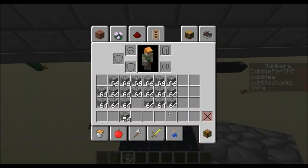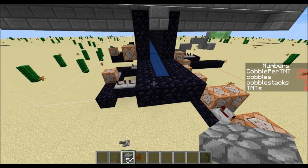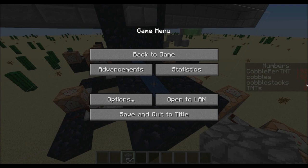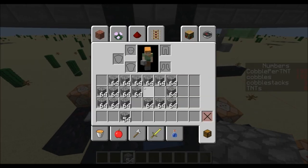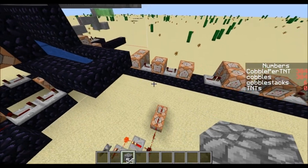So if I drop in a couple of stacks — that was two stacks, started at one, now it's three. Dropped in three more, now it's up to six.